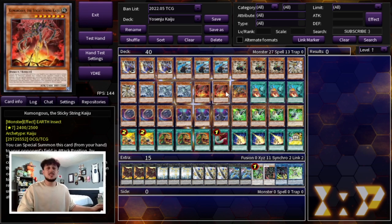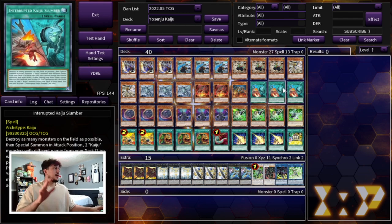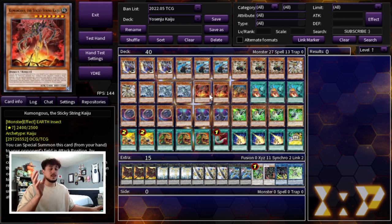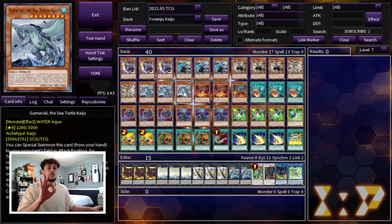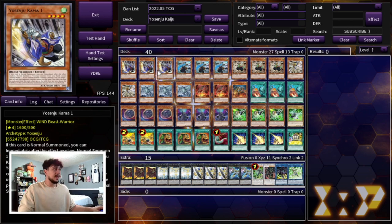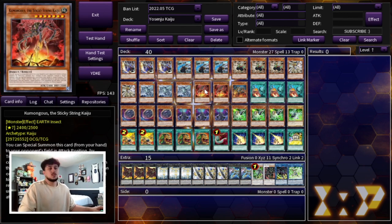You could also play Godarla instead of Kumongous — it doesn't really matter what the names are. The only thing that's important is you need to be playing three different Kaiju names in this deck specifically because you are playing three Interrupted Kaiju Slumber. So you want different names so you're never in a situation where you draw all of one name and can't use Slumber anymore. If I draw double Kumongous, I can still use Kaiju Slumber because I have two more names. You always want at least three different names, and I like six Kaijus total. The reason I'm maxing out on Gamma Seal is you can actually OTK through it a lot of the time because it's the lowest ATK.